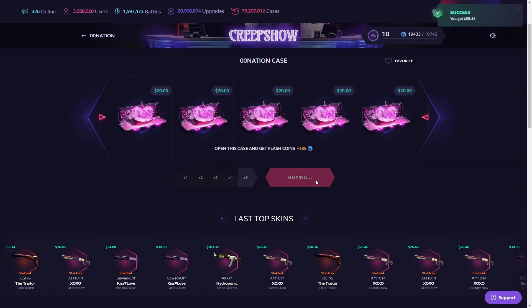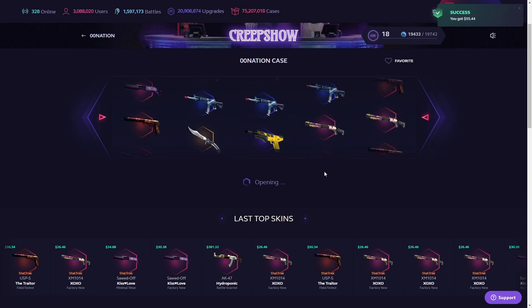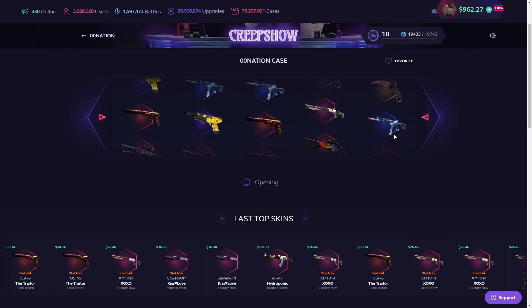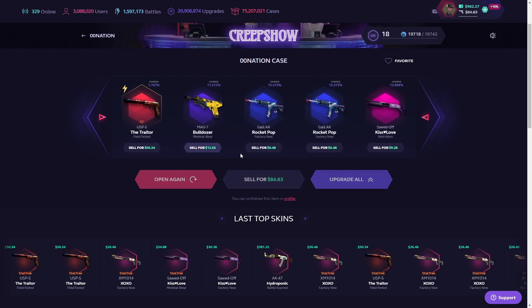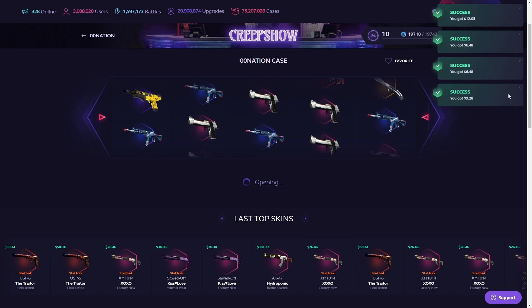And in general, y'all already know — if you play on SkinClub, most of the cases, even if they're relatively expensive, you always are gonna get a decent chunk back. And I think that USP is decent — 50 bucks. Gonna take that, definitely. Onto the next one we go.